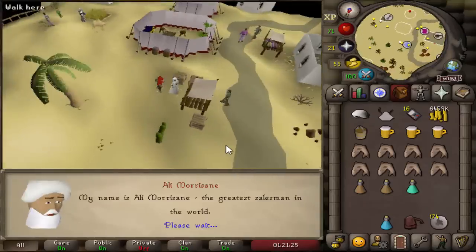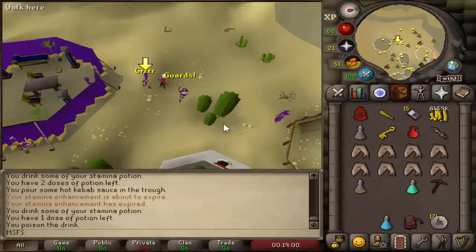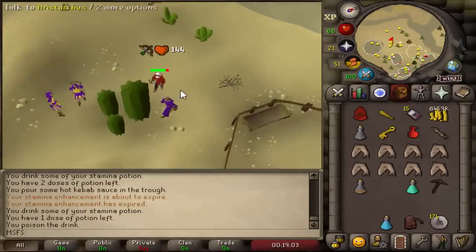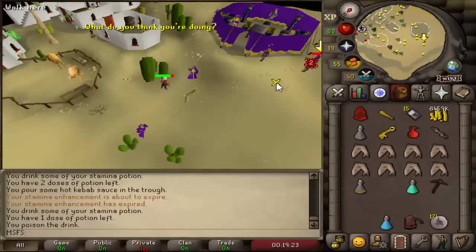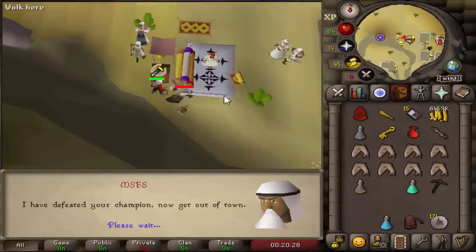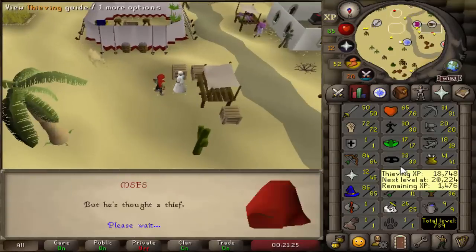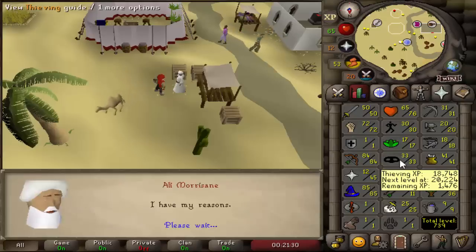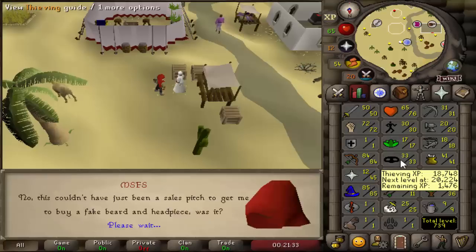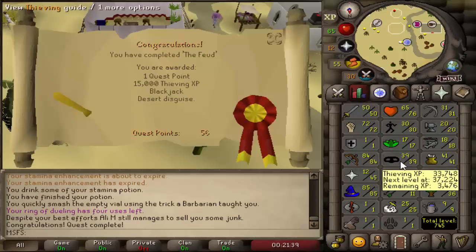I actually don't want to Thieve so much, so I'm going to start the Feud quest, which gives me 15k Thieving XP. Looks like we've got to kill a Tough Guy real quick. Tough Guy owned. Now we have to kill the Bandit Champion as well. Okay, this guy's dead too. And this should be the Feud done, which brings our Thieving level from 33 to... how long is this dialogue? We are on 39 Thieving, so only three more levels to do Temple of Ikov, and we still need to get to 53 Thieving for DT.